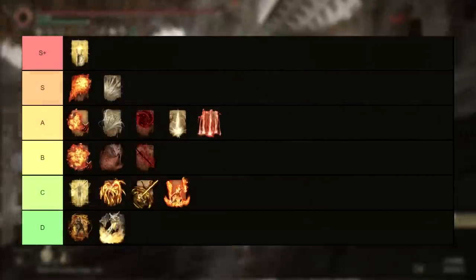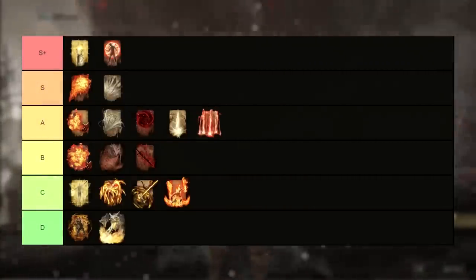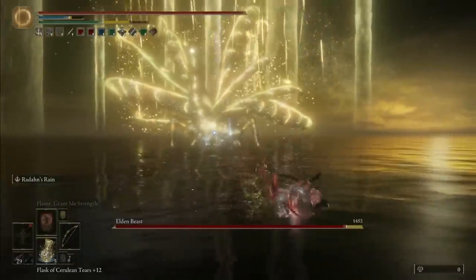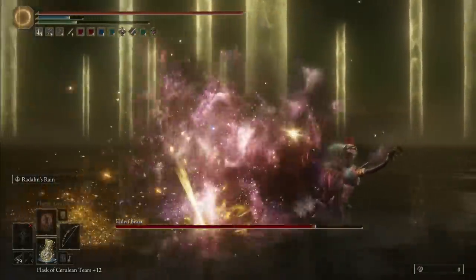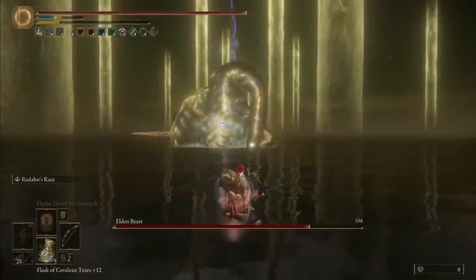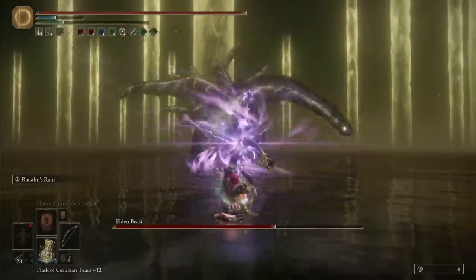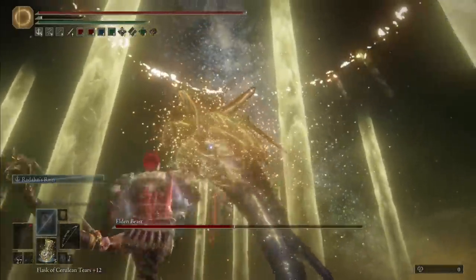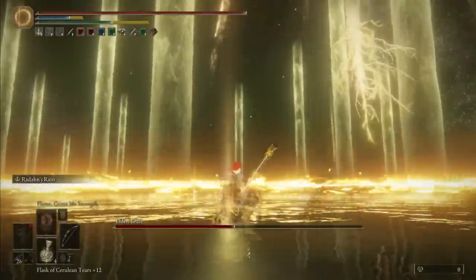And then finally, along similar lines, we have Flame Grant Me Strength. This one only applies to physical and fire damage, giving you a 20% buff to both of those damage types for 30 seconds after casting. But the thing that makes this truly ridiculous is that it stacks with Golden Vow — you can use them together. The vast majority of builds that people actually use in this game are either based on physical damage or fire damage, and a lot of the best weapons tend to be at least one of those two types, which makes this incantation worth having around and using to buff them, especially when it costs very little to have and the requirement to use it isn't even that high.